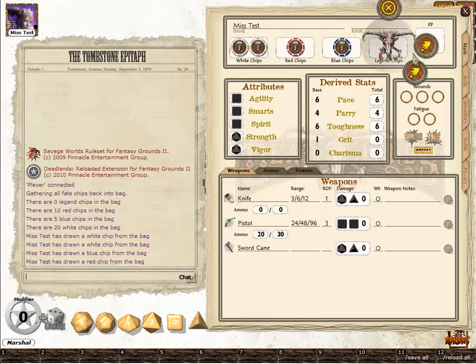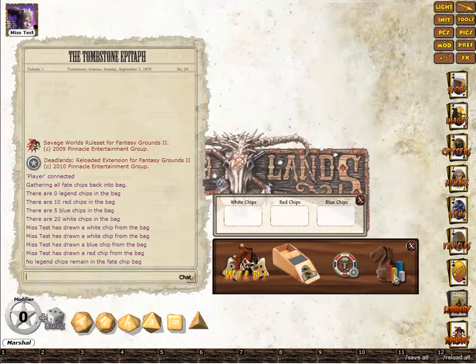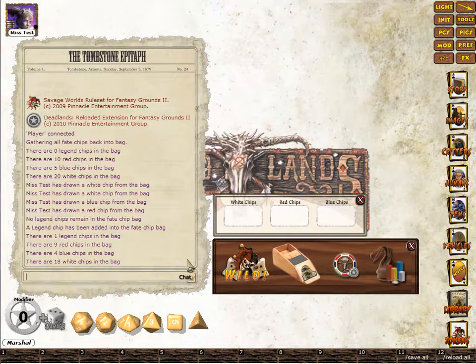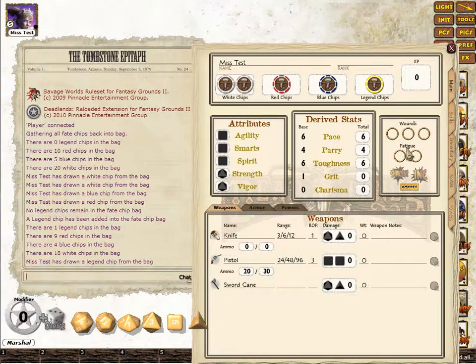I'll try awarding a Legend Fate Chip, and this will fail because there are no Legend Chips in the bag. So what we'll do is add a Legend Chip — just right mouse button, add a Legend Chip, and you can see it's in the bag. Chip Count will show it's now there, then we go back to the player, right mouse button, and award a Legend Chip.